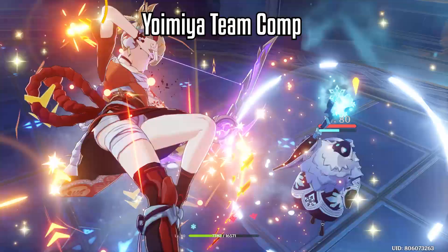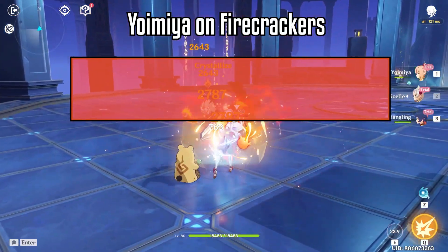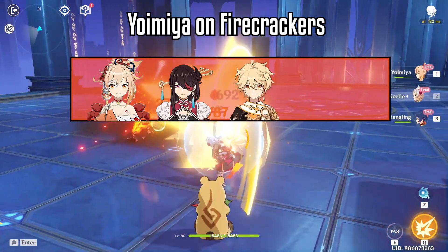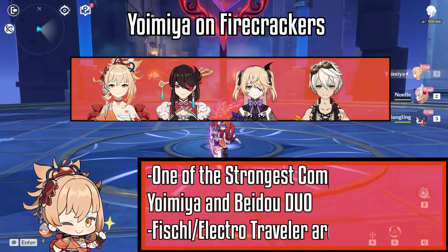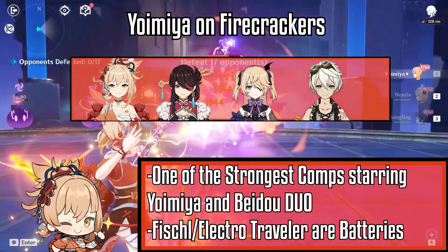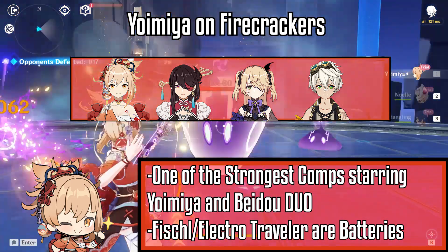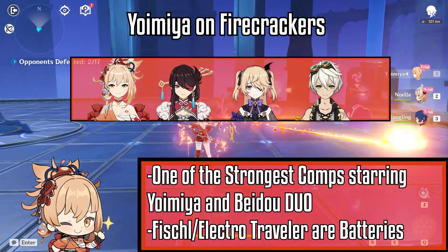For Yoimiya's team composition, the first team I recommend is Yoimiya on Firecrackers. This team consists of Yoimiya, Beidou, Electro Traveler or Fischl, and Bennett. Yoimiya will send out her turret of arrows with Beidou a button away, and you can nuke enemies, which takes care of Yoimiya's lack of AOE weakness. Fischl or Electro Traveler is the battery, and Bennett is the healer and buffer.